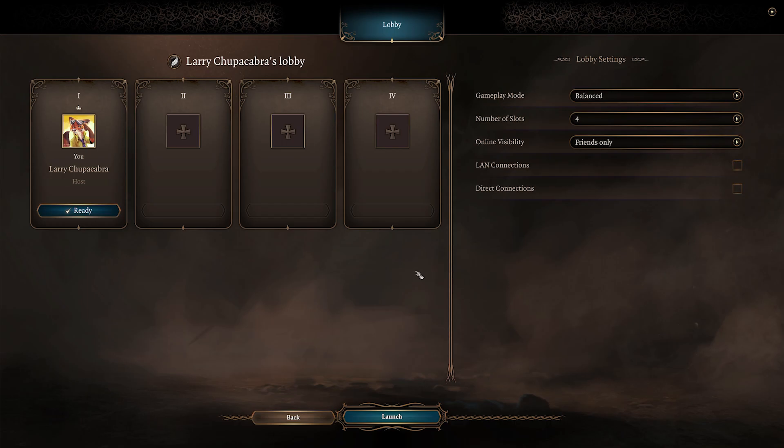The first thing you want to do is select your difficulty. Explorer is easy, Balanced is normal, and Tactician is hard. Balanced is a perfectly fine level, and you can always switch this whenever you want while playing the actual game, so whatever you pick now is not super critical.